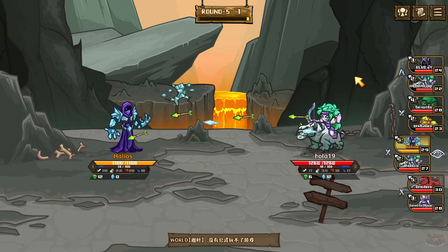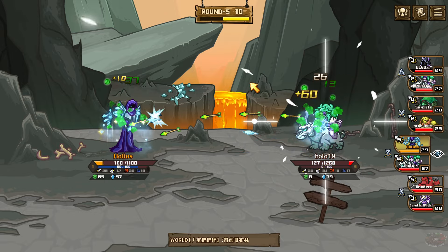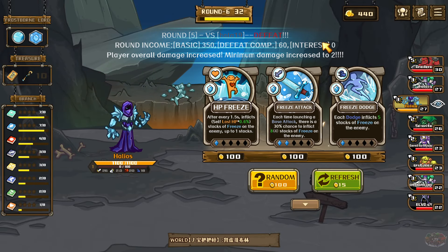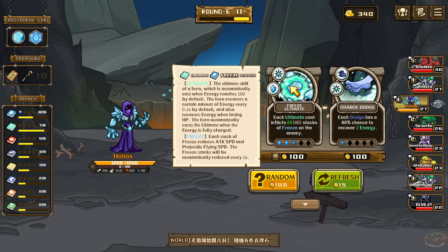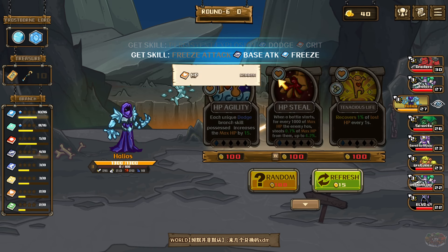Are we facing two of these kinds of characters? Oh yeah, two people can get the same character — okay. Their poison is so much quicker. Look how much slower the arrows are going — it's working in my benefit so well. He got the ultimate off though. Let's see: after every 1.5 seconds inflict self-lost HP times 0.6 stacks of freeze on enemies. Each ultimate cast inflicts 20 chance of poison. I would love that but I can't right now.